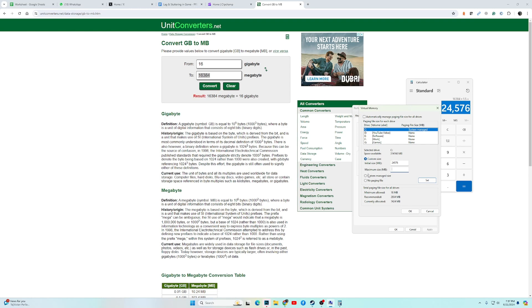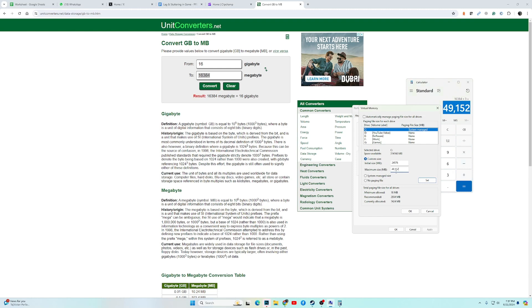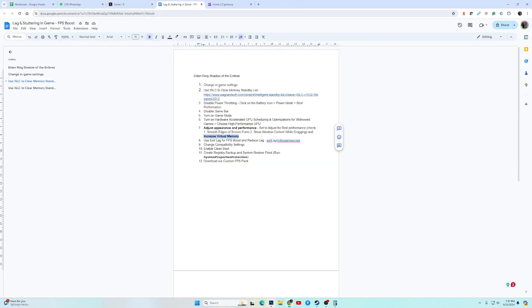Remove any commas from the values, click Set, then click OK and exit. Your virtual memory will now be configured for better game performance.